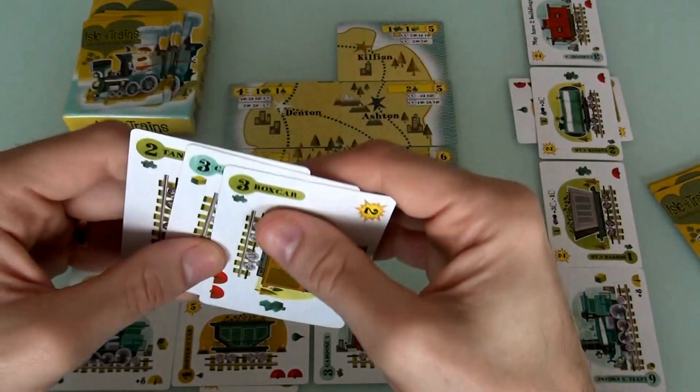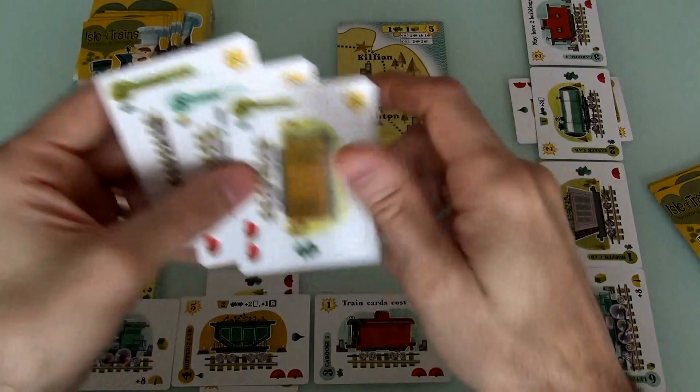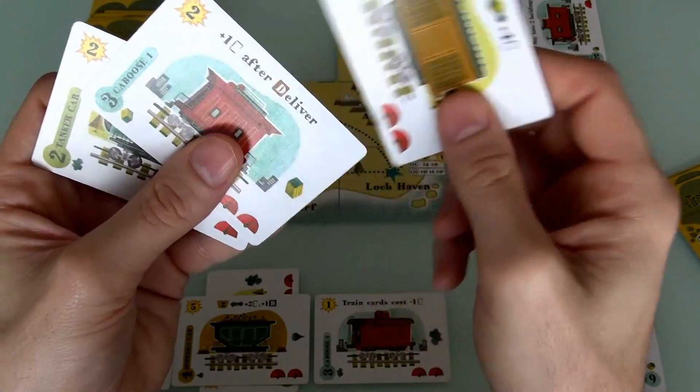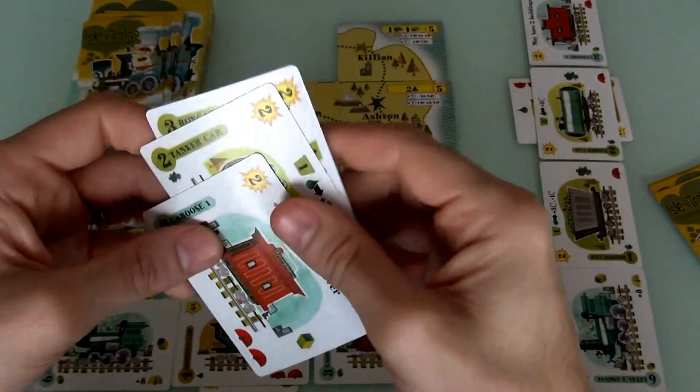Alright, now what am I trying to do? I want to get this tanker car built. It's only going to cost me 1, because I get the discount thanks to my caboose. I got another caboose — plus 1 after 1, but I don't think I care about that. My first action is I'm going to build this tanker car.